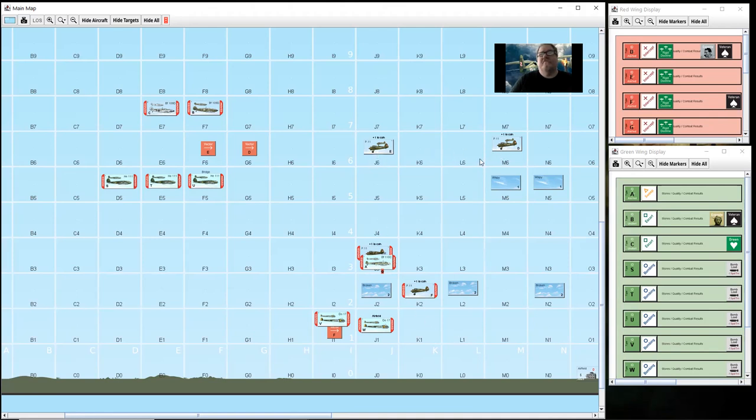Then over to these two - they're also on intercept, so they move towards their vectors. E will go three, and D will go one, two, three as well, towards their vectors. So there should be some tallying next round. That ends the movement phase.